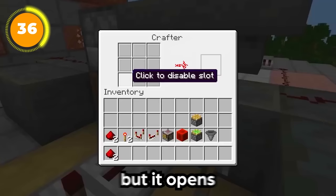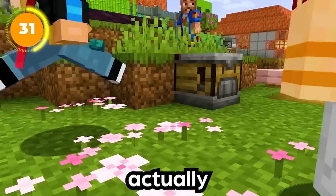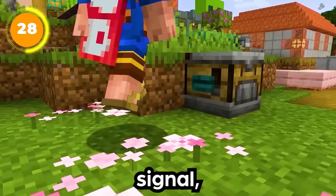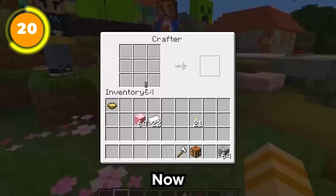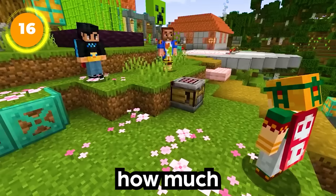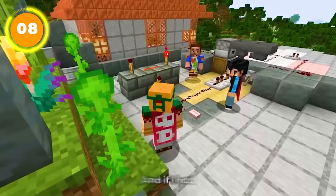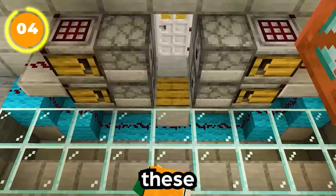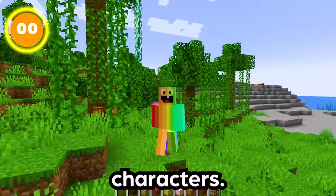The crafter opens the world to a whole different realm of possibilities. It works when you use a button, lever, redstone signal, or anything that activates it — you just need to make sure you have the materials inside. Mojang didn't reveal the crafting recipe, but from the image we can guess it uses wood, stone, redstone, and probably iron. We also see a clip where the crafter auto-crafts armor and applies it to characters.